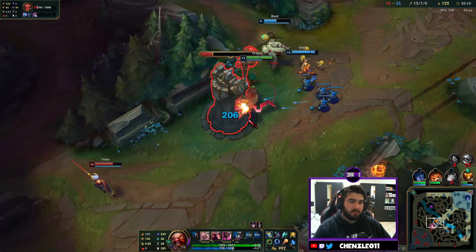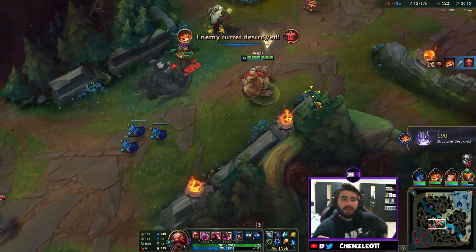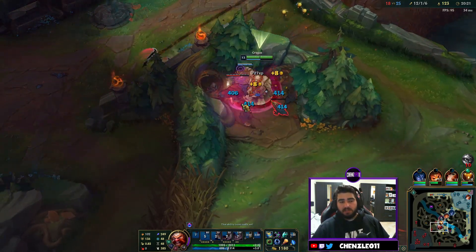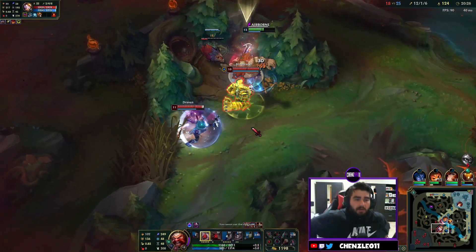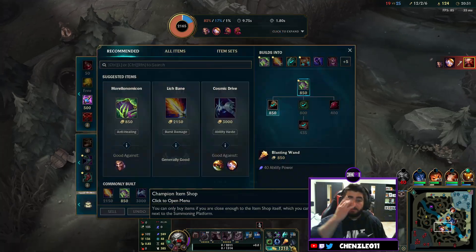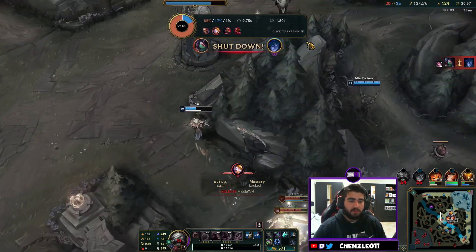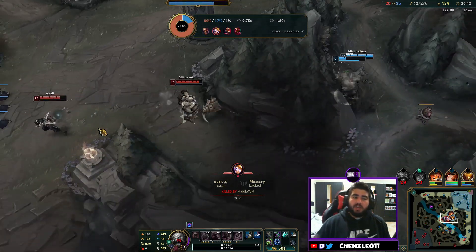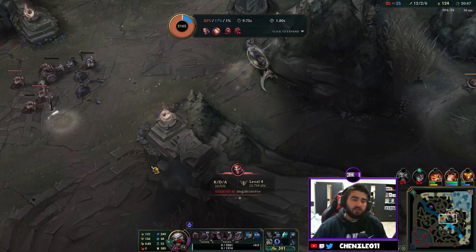Another kill goes to the Gnar — absolutely amazing. This is the difference in my opinion between playing a groupie champion like Gragas versus a split pusher. The split pusher wants to stay in a side lane and generate a massive advantage on one lane, letting the team 4v5 and draw pressure. That can also work this far ahead but it's not what Gragas wants to do.